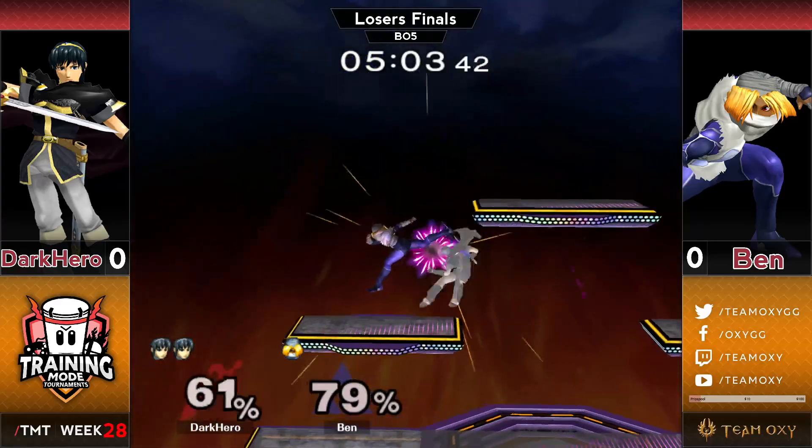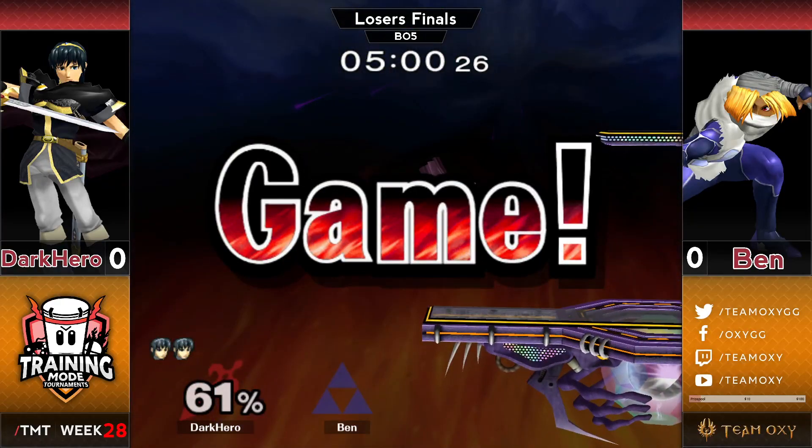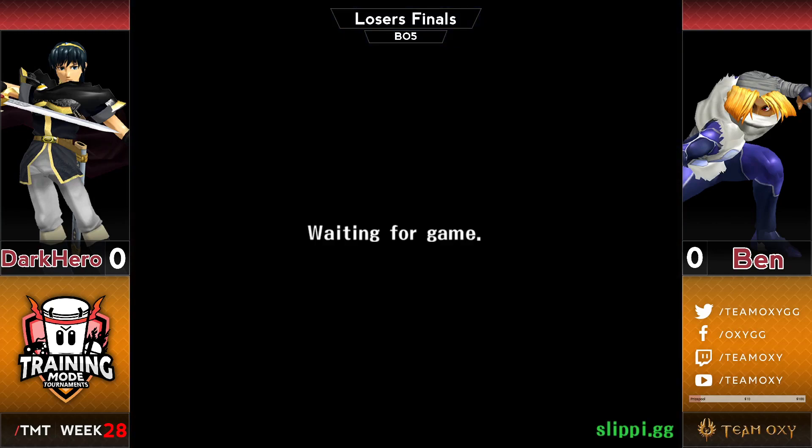Look at these soft up airs — the instant rising up air, that is not super easy to do. Finds a conversion all the way to a down air. He had a stock lead early on and finished with a two-stock, so he managed to make his lead even bigger by the end. Really clean stuff from Dark Hero — very surprising to anyone who hasn't seen him in this tournament run, but honestly not that surprising for anyone who's been watching.